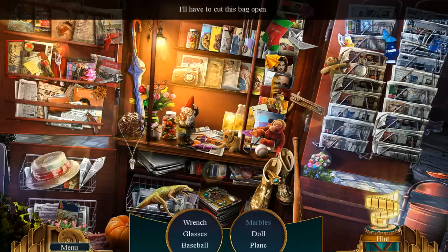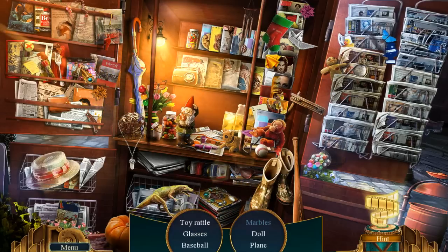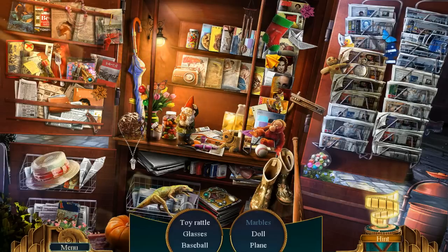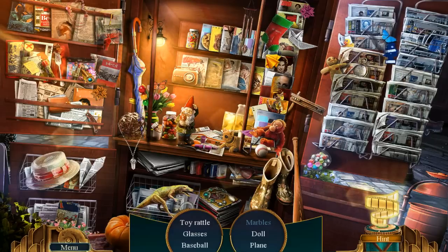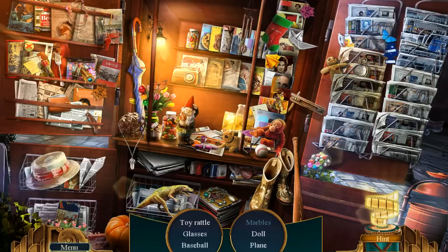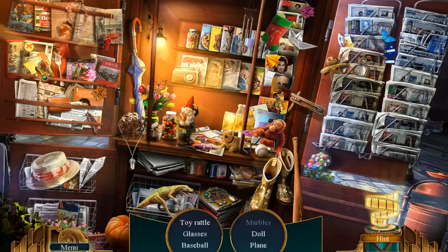My hot dogs — there's a 7-Eleven in my neighborhood and they sell hot dogs for like two for five dollars or two for three dollars. It's relatively inexpensive. They have a little stand where you can put ketchup and mustard, but they also have onions, jalapeños, salsa, pickles, and a bunch of other variety of stuff. So I usually do a fully loaded hot dog.